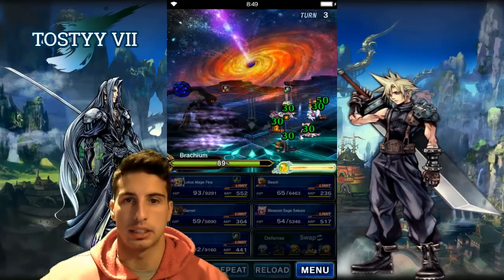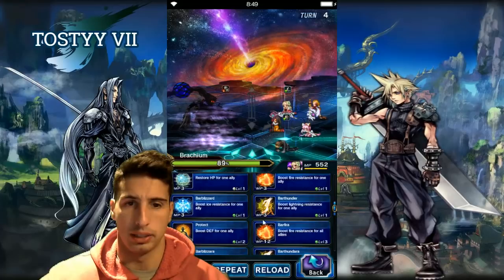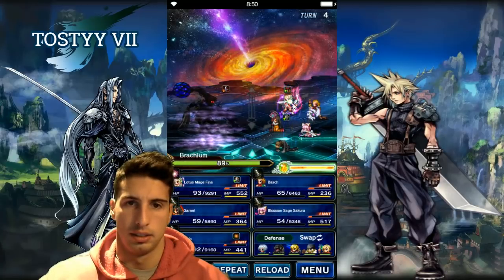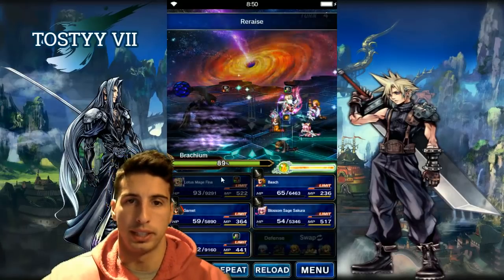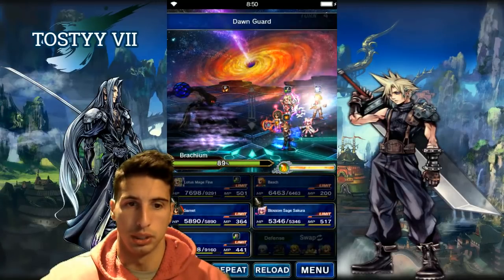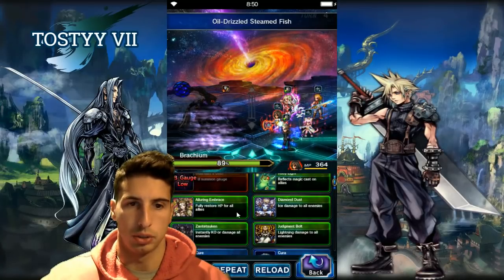Don't freak out about being brought to 1% HP. One important thing I forgot — the second she does that move where everybody goes to 1%, your party gets dispelled. So make sure you cast re-raise on your healer. We're going to heal everybody back up. Bosch goes for AOE physical cover, which is really really important. We keep buffing attack, defense, and magic. We'll cast Lakshmi to make sure HP is at 100%.